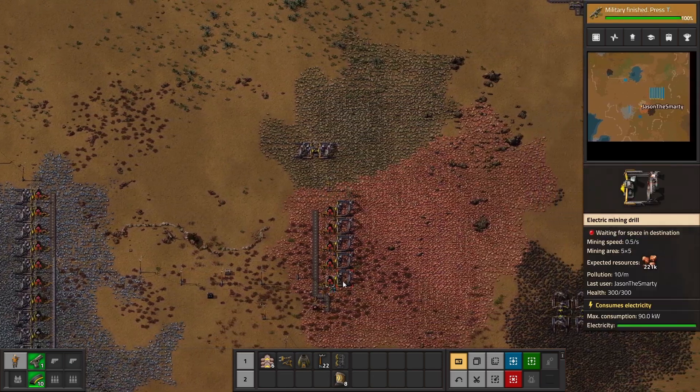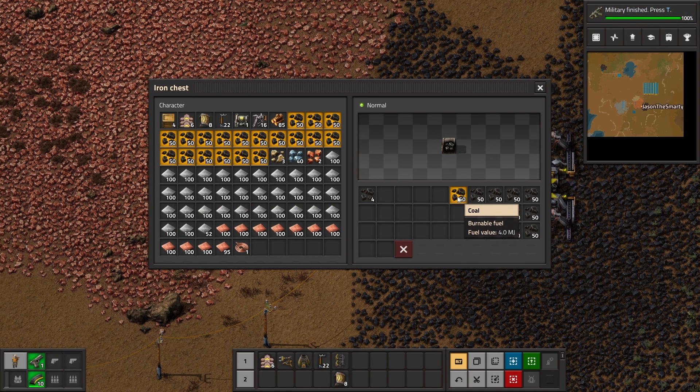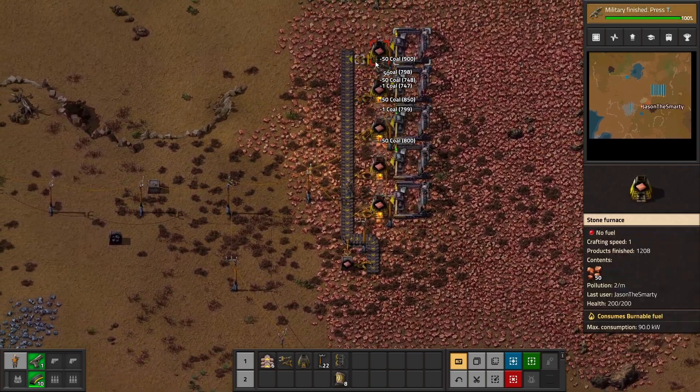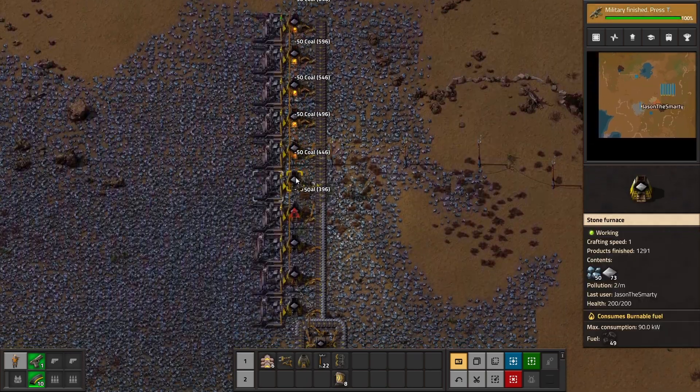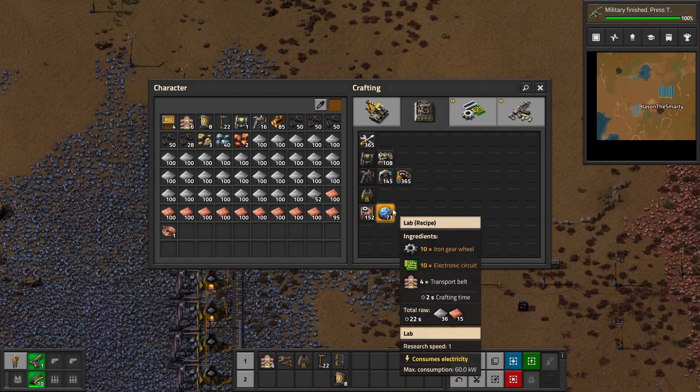Time to get some coal. We need a lot of coal. Okay, time to refill these things so we can get our production back on track. Time to fill all this up. And now we can make our expansion — we need to get stone first.